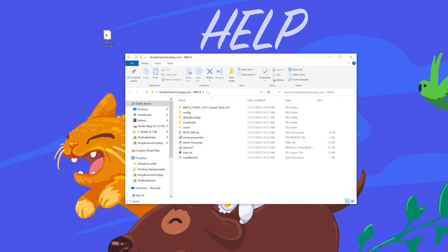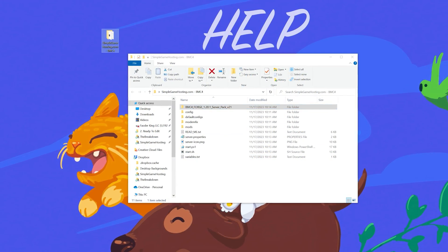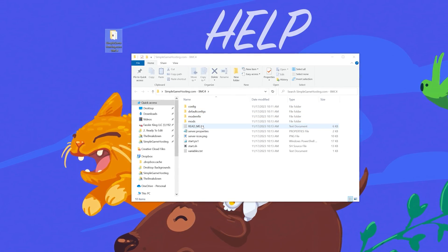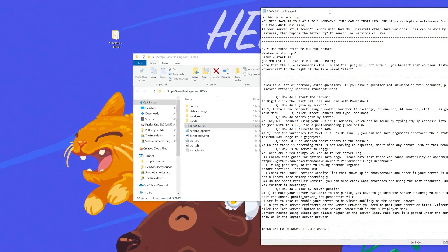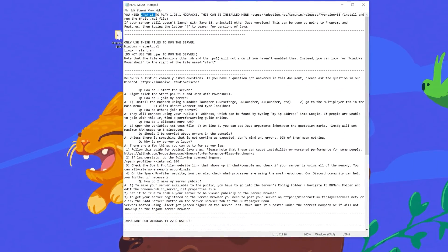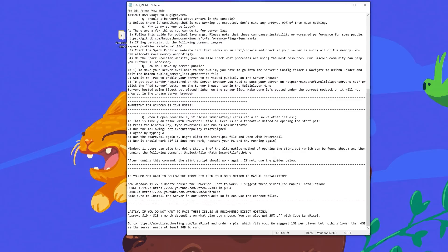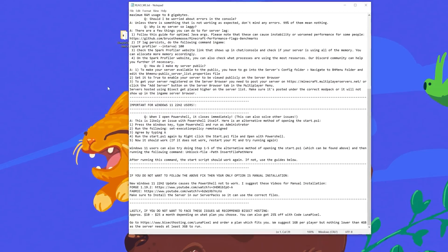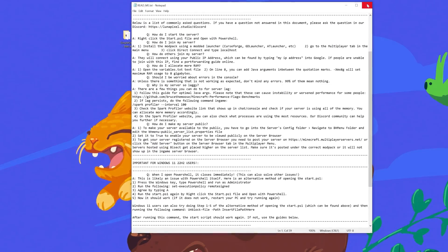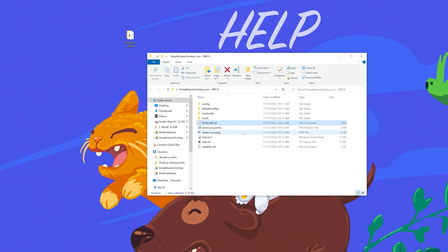Once you open up the folder on our desktop, this is what we see with the Better Minecraft 4 files and folders. It should be exactly like this with config, default config, modernfix, mods, as well as these other files. There's a readme here that gives some information on running a server — it says you need Java 18 in order to play 1.20 modpacks, and that is correct. How PowerShell works specifically on Windows 11 is also covered. Most of these issues are going to be fixed with what we're doing here.